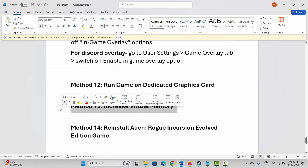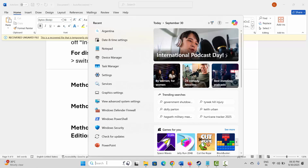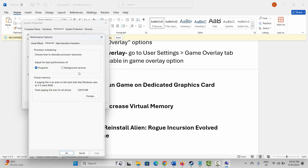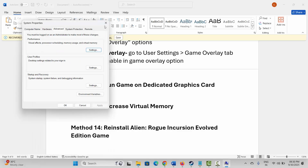The next solution is to increase virtual memory. Go to Windows search and search for View Advanced System Settings. Click on Settings, then Advanced, then Change. Select the drive where the game is installed, click Custom Size. In the Initial Size field type 12288, and in the Maximum Size field type 24576. Click Set, then OK, and try to play the game.